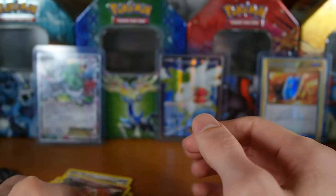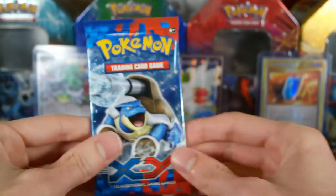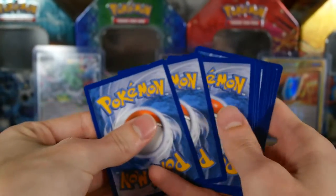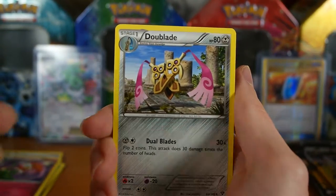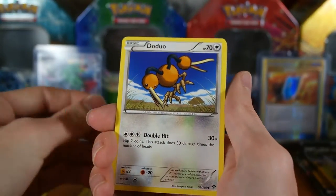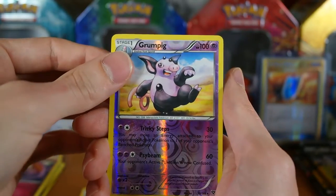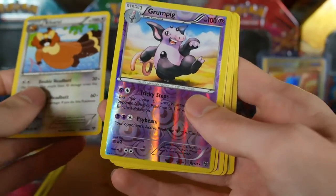Let's go XY Base next. What are we hoping for? Yveltal EX, I don't know what else would be good in this set. One, two, three to the front — and I do use the codes, so everyone that asks me for the codes, those will be used. Double Aid, Corsola, Rainbow Energy, Scatterbug — and if you hear that in the background, that is my dog running back and forth — Doduo, Bunnelby, Pumpkaboo, Bidoof. Reverse is a Grumpig and we have a Bibarel regular rare. Oh I didn't even notice that — that's cool.